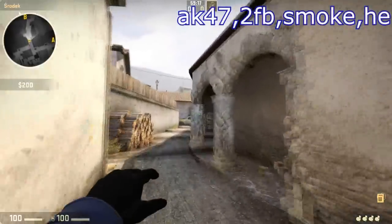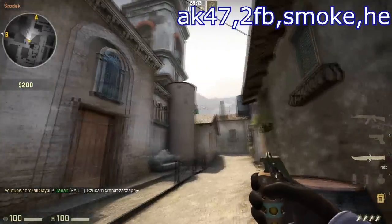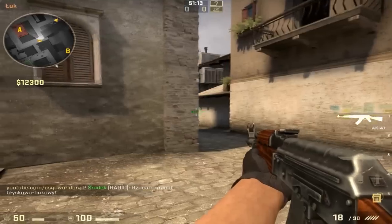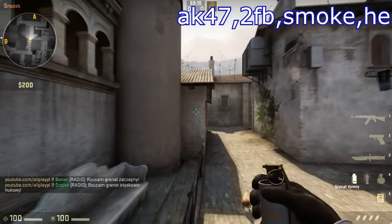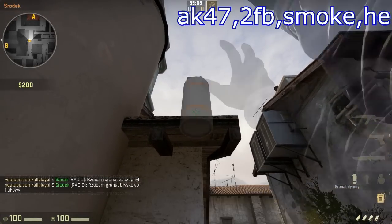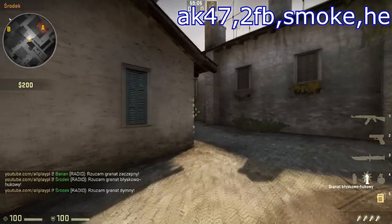Player number 2 casts a nade on the banana to slow down a possible CT push. Then he crouches behind this barrel and throws a pop flash on the left mid. After that, he positions himself here and throws the smoke to cut off any CT defending the bombsite from the library, and watches his teammates' back.